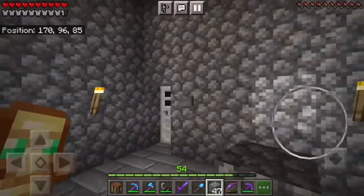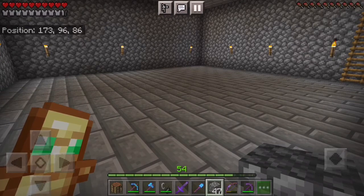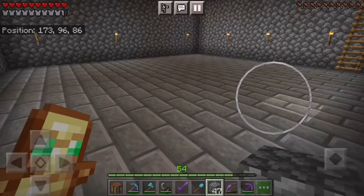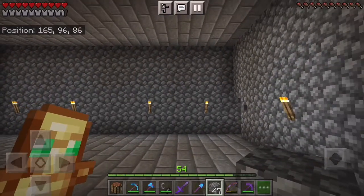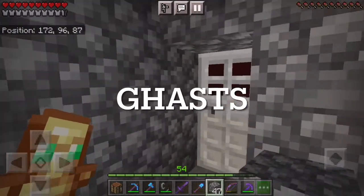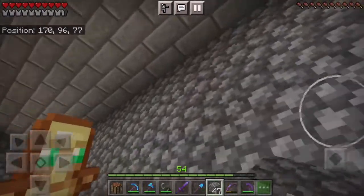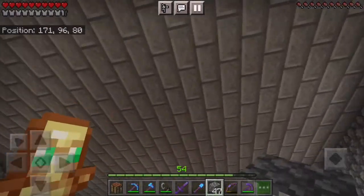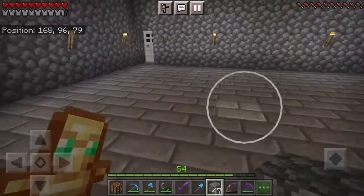First things first, you're going to want to find an area to do this. You need to be in the Nether for this to work because if piglins go into the overworld within about 15 seconds they turn into something else and it doesn't work anymore. You need a room that's seven by eight blocks long, at least five blocks tall, with a roof that's a block higher than that.